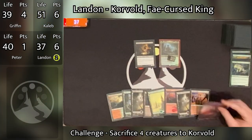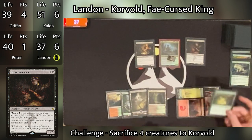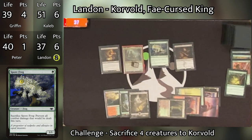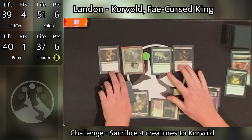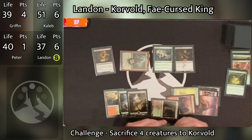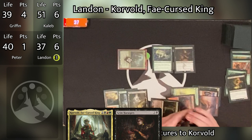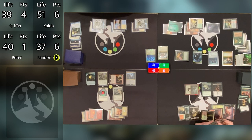Landon untaps and draws. He plays a Mountain as his land for turn, then taps three for Grim Haruspex, taps two for Regrowth targeting the Spore Frog in his graveyard and getting it back to his hand, then taps one to recast Spore Frog. That's just a really good card to have around. We've already seen Spore Frog stop somebody from dying this game. Landon goes to combat and swings Korvold at Caleb. On the attack trigger, he sacrifices Viscera Seer. That triggers Grim Haruspex and Korvold — Landon draws two cards and Korvold gets a +1/+1 counter. Damage resolves and Caleb takes eight damage going down to 43.